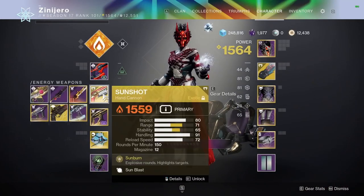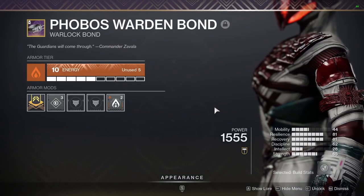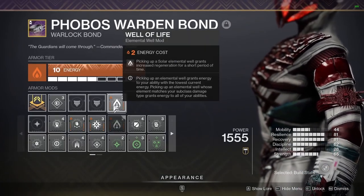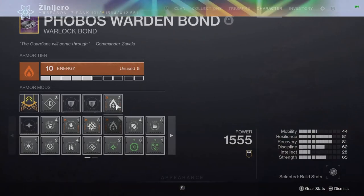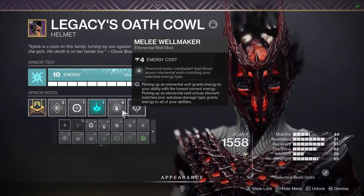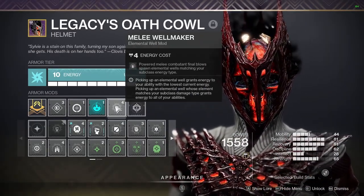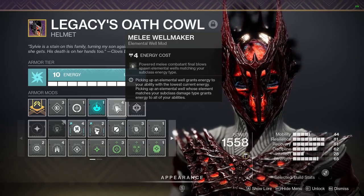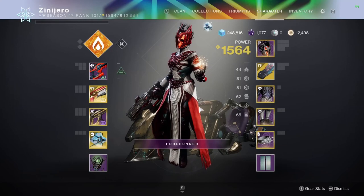That bonus damage applies to Sunshot. Finally, on the bond, I have Well of Life — picking up a solar elemental well grants increased regeneration for a short period of time. I also want to mention I forgot to include Melee Well Maker up top: powerful melee combatant final blows spawn elemental wells matching your subclass energy type.